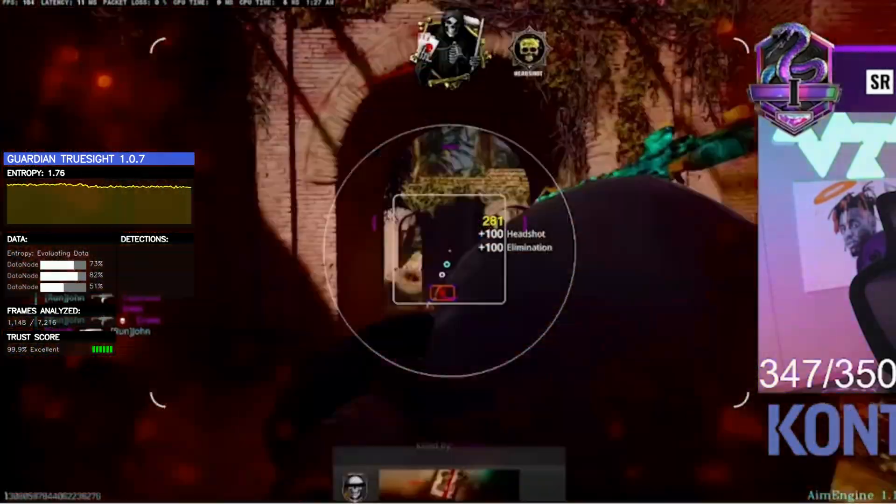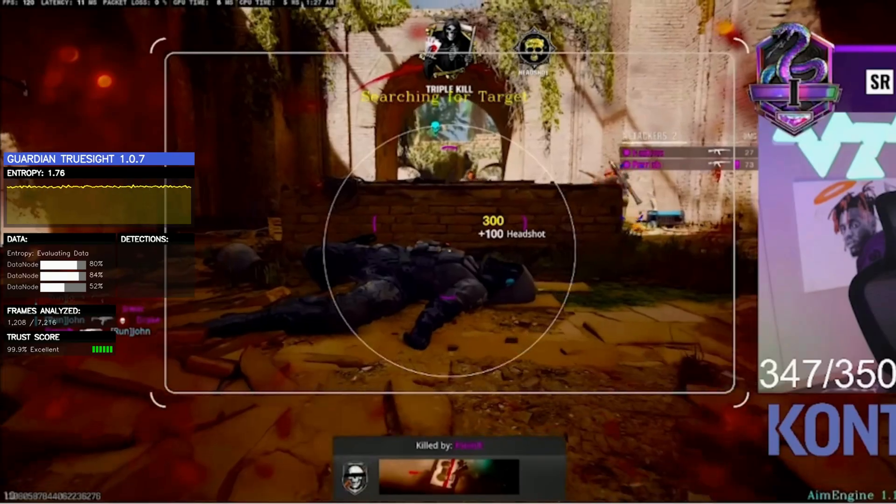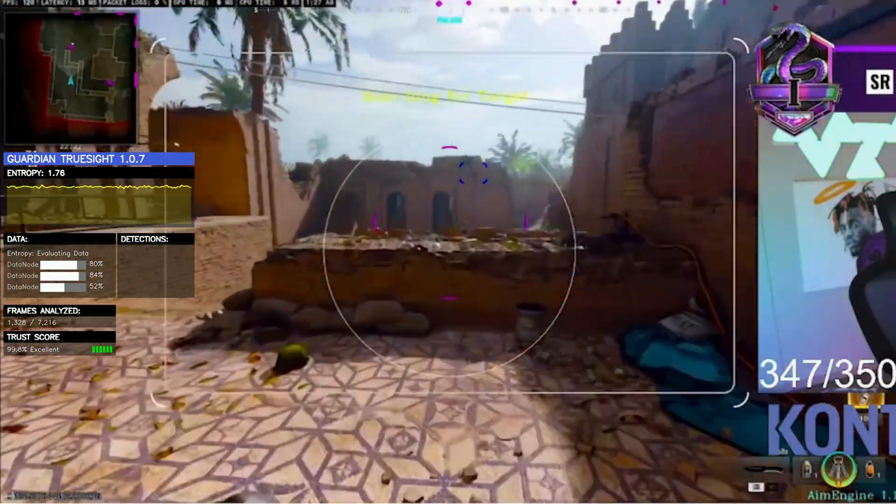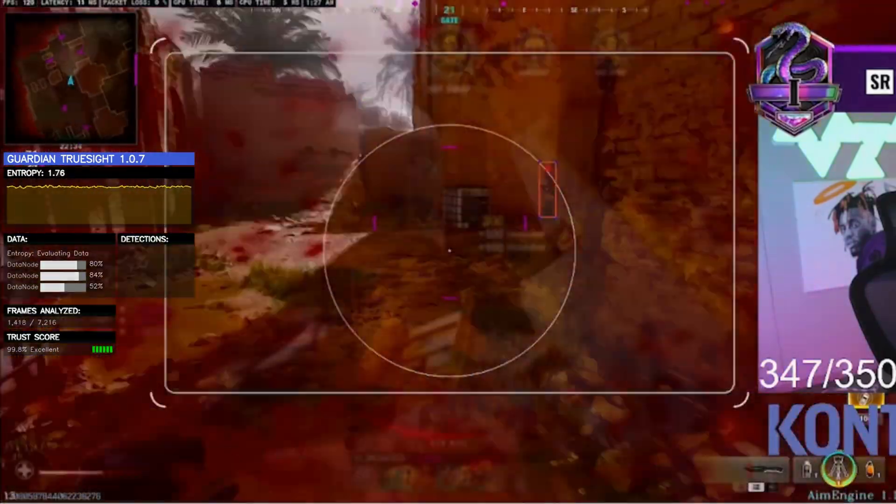In this demonstration, we have disabled the heat map, live aim and aim calculations, allowing us to focus on the computer vision cheating. We will now begin our analysis.